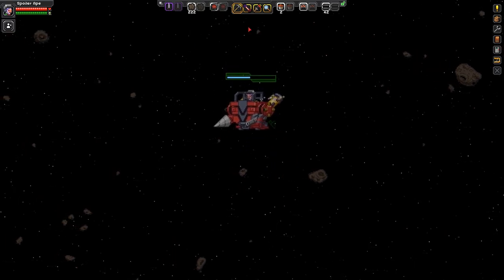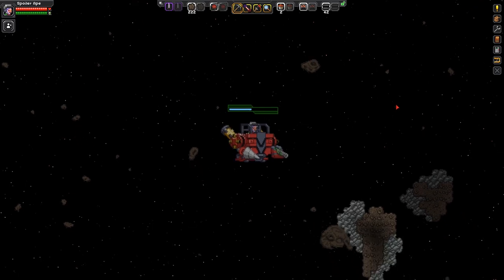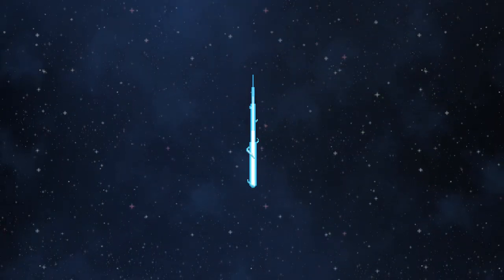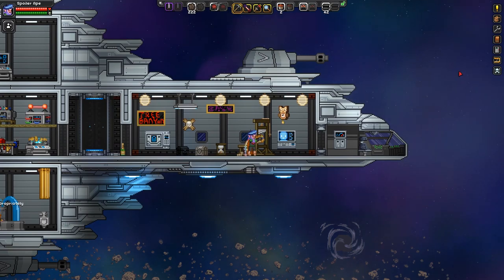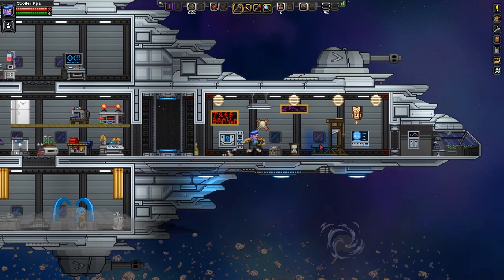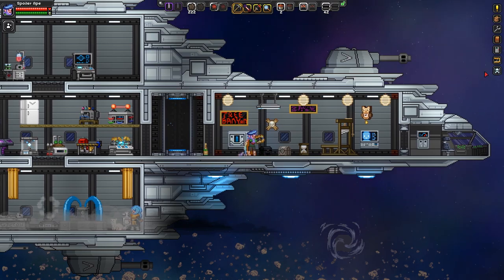That wasn't too tough once I actually didn't get attacked by anything. So how do you actually leave? Ah, there we go. Of course, the mech will automatically come back to me. The option to deploy mech is still there. It's not like your bloody hoverbike where you have to retrieve it afterwards and put it into your little ball — in this case, it's always with you.